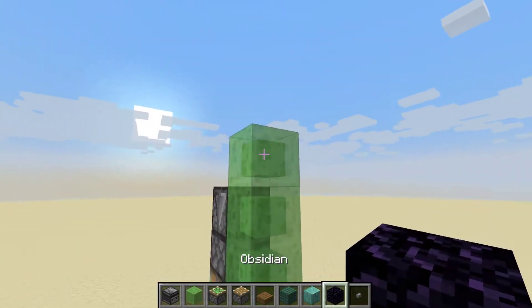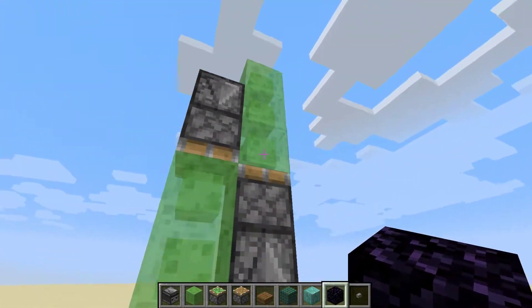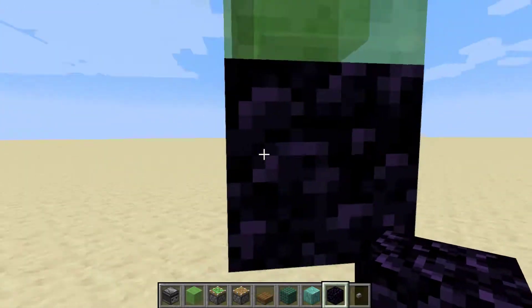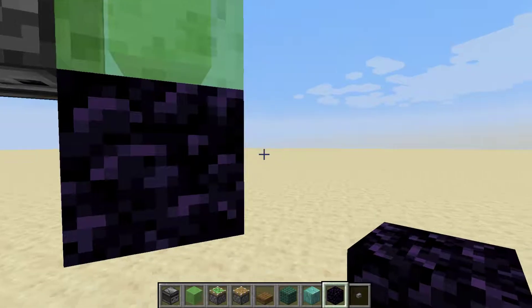Next you want to add one more slime block — this is actually really important later, so make sure you do that. And then down here you want to put a piece of obsidian. This is what we call a dock. This is the point where your flying machine is going to stop.